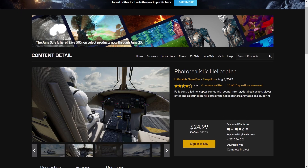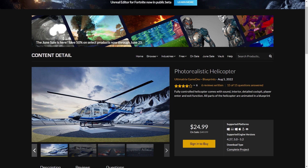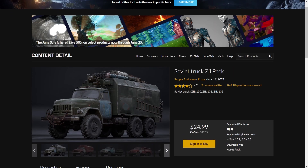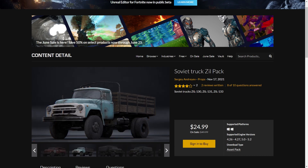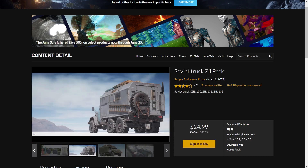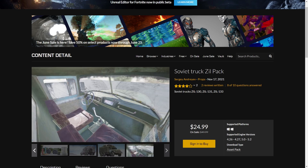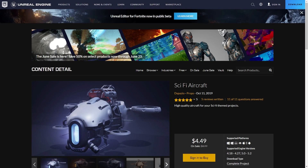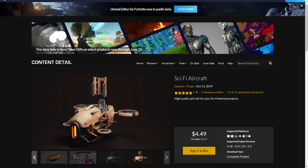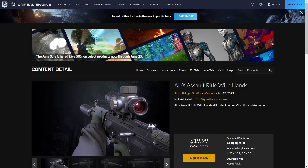We have the Photorealistic Helicopter which comes in two different styles with many different texture variations — I may do a review on it. And then there is the Soviet Truck Zeal Pack — looks really high quality on the outside, not sure about the inside. Then the Sci-Fi aircraft — a really high quality Sci-Fi vehicle, really cheap. Recommended.